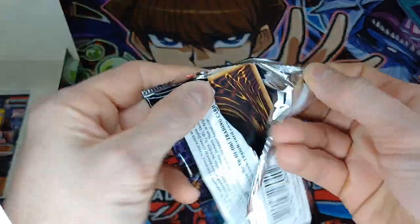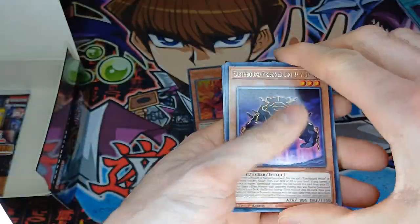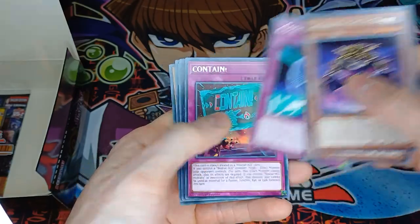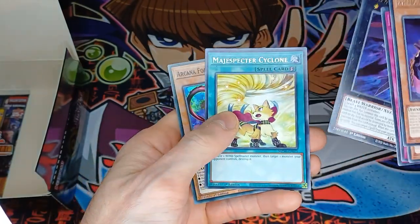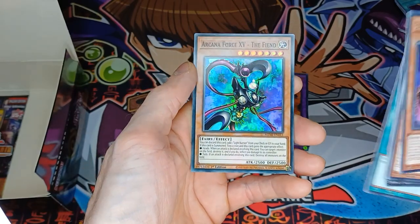Let's see what these last two packs contain then. A Lion Walker, a Crown Keeper, Code Hack, Contain, another Black Ray Lancer, another Cyclone, and a third Arcana Force 15 The Fiend.